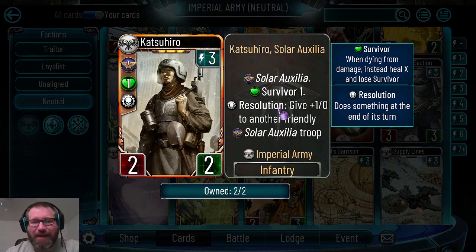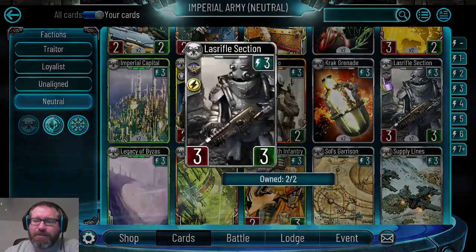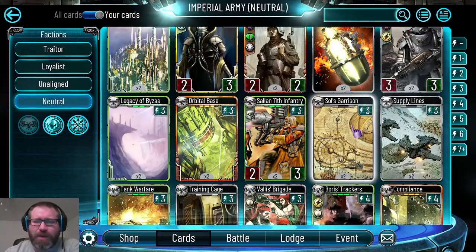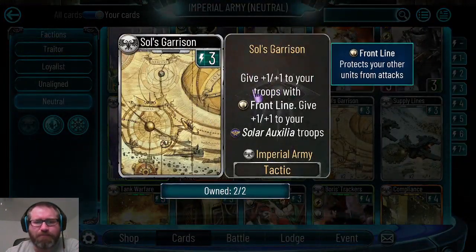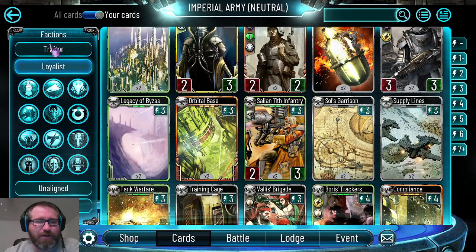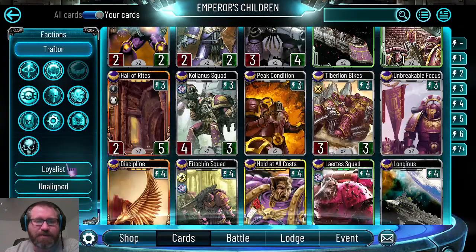Solar auxilia troops coming out the gate were very hot and could really steamroll the meta. Katsuhiro helped with that but wasn't the real problem. Some cards got solar auxilia added to them. We got Souls Garrison as a neutral card - giving plus one plus one to troops with frontline, and plus one plus one to solar auxilia troops specifically - kind of a neutral loyalist-style buff card with two elements.